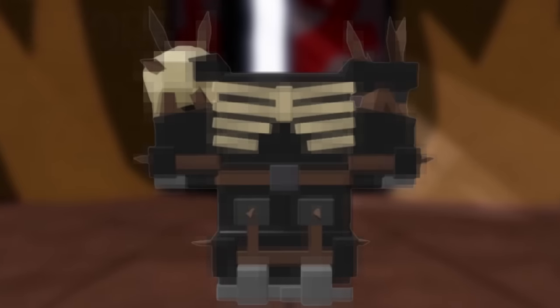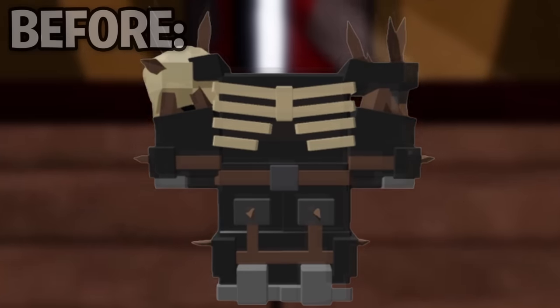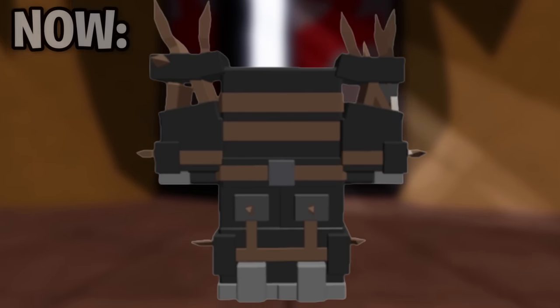Number 7: The Tribal Warrior Armor. This was another item that was changed due to having bones depicted in the design.